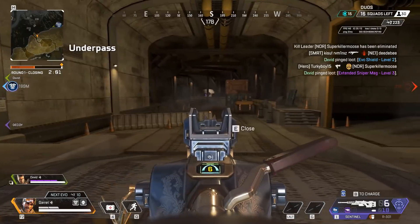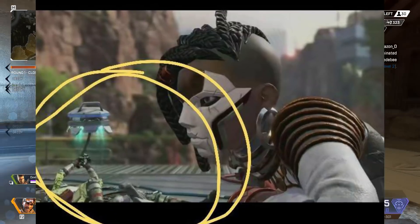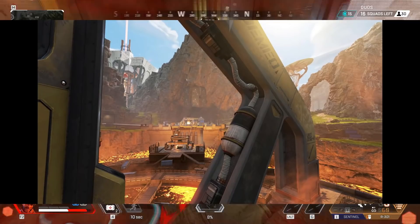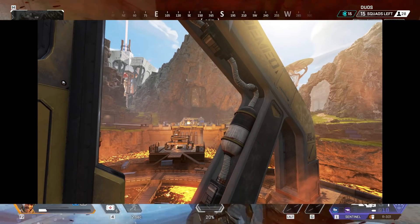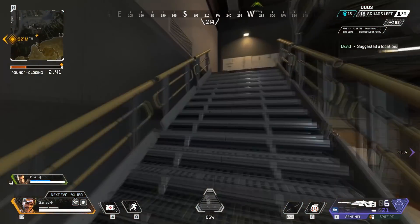Now onto the map changes. We know the trailers are typically filmed in a future build of the game — hence how we found out about Lifeline's nerf in Season 8 from the War Games trailer. In Season 9, I pointed out that World's Edge has blue sky, which highly suggests the next map update will have a Town Takeover or just new stuff on World's Edge, making the map nicer rather than the dusty sky right now.